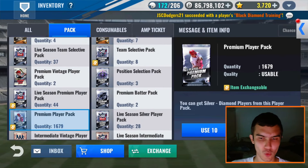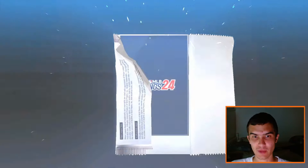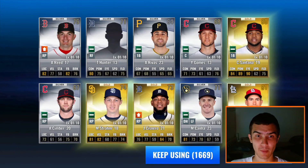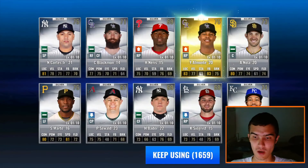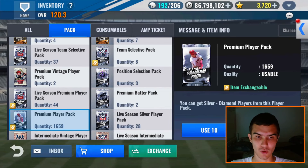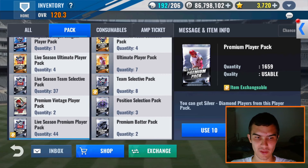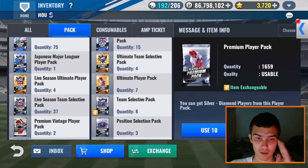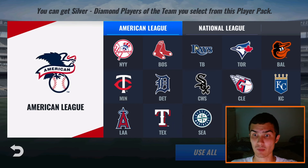Alright, I think we have 20 more premium player packs. Let's open the rest of them here. As you guys may have noticed, I was special training my Joe Morgan on the bench, because I have finished all the special training on my primary cards in my lineup and pitching rotation. I'm going to wait and see what we get out of the signature player packs. If we get multiple Astros, that'd be insane. I'm not expecting anything like the last video though, because that was a one-in-a-million thing. You just can't expect too much out of this game or you're going to be very disappointed.